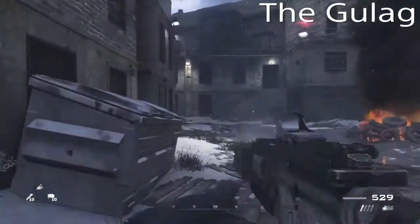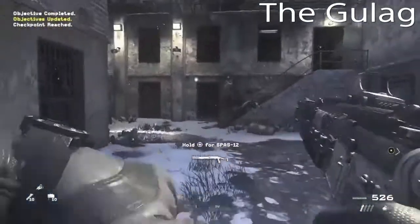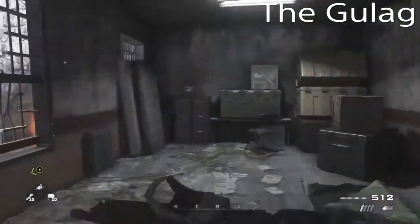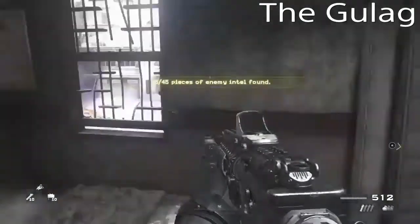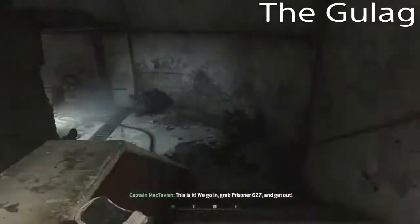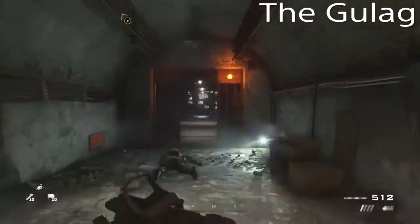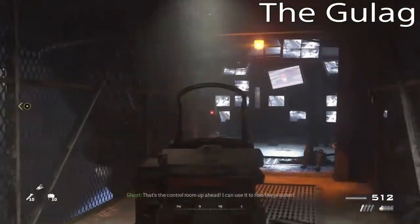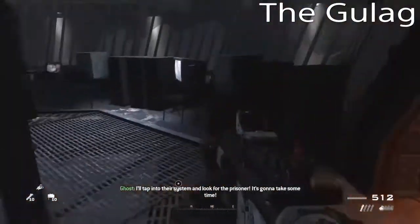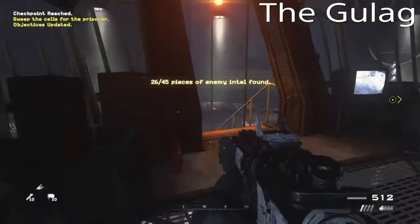Next up is The Gulag — another one that's hard to miss. As soon as you see these guys running up the stairs, you know you're in the right place. Go where they were going and at the end of the room upstairs is your first piece of intel for The Gulag. Next, you just enter the Gulag again — very hard to miss, just follow along. You'll see all these screens and your intel will be just behind those screens. That is intel number 26 — we're almost done.